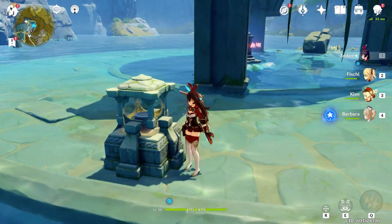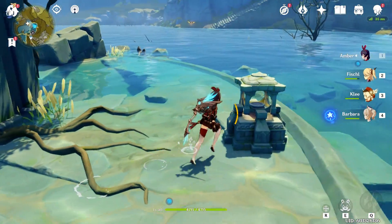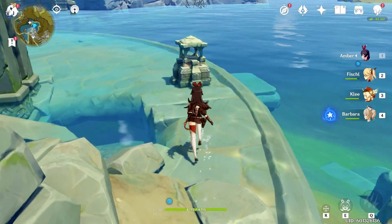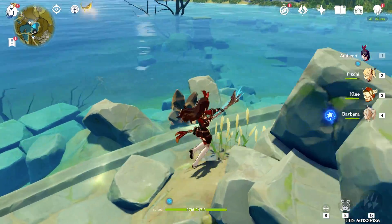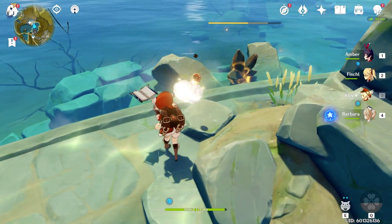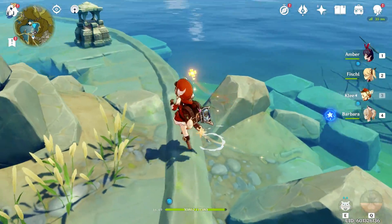These are the pillars in question. To activate these pillars, we need to break these glowing Geo Rocks. Collect the star and bring it to the pillar.